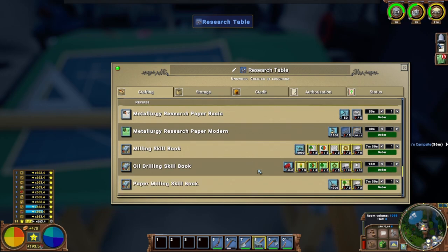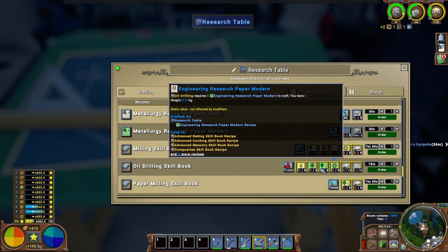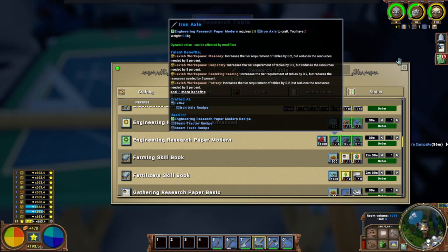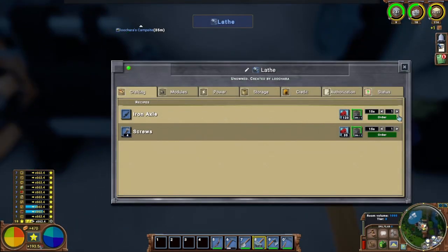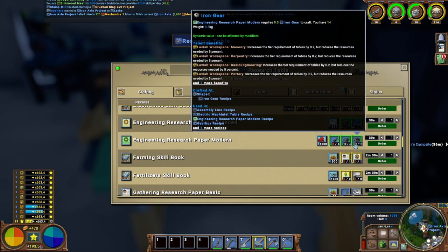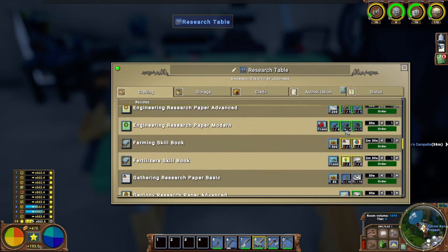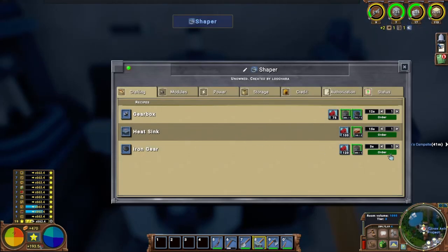So we need a lot of things. We need engineering modern - which needs iron gear and iron axle. So let's get some iron axles fired up. Let's make 10 - actually I'll need more than 10, I need 5 of these for the skill book. So I need more than 10 - a lot of gears, a lot of gears. Let's get those queued up as well.